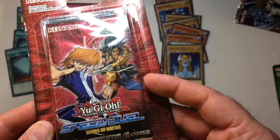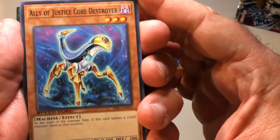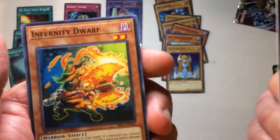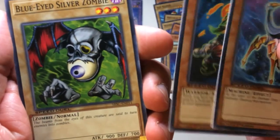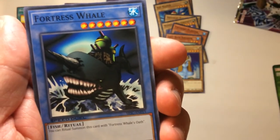Next pack, we'll do Joey's — Scars of Battle. Core Destroyer, Dwarf, Blue-Eyes White Silver Zombie, and Fortress Whale. So maybe we'll pull his ritual card — probably not. Bosses and then Specialist.